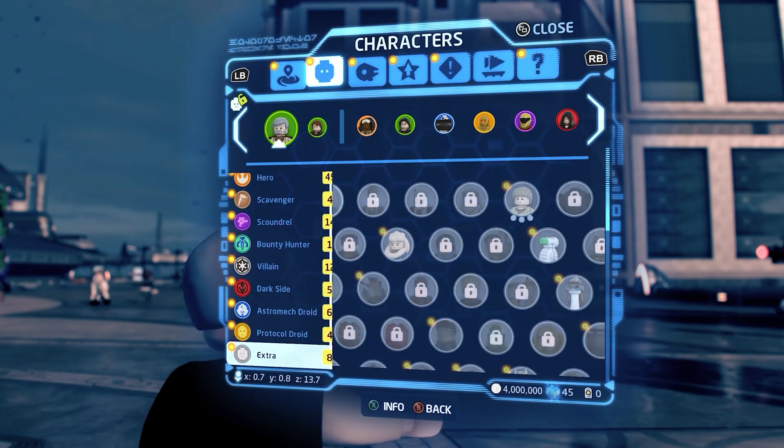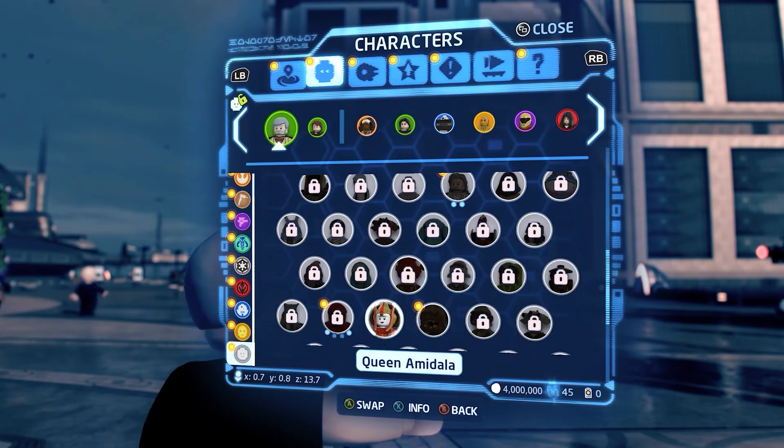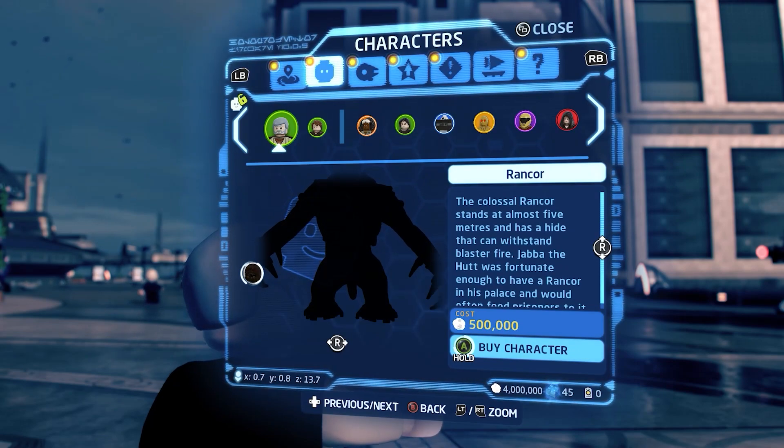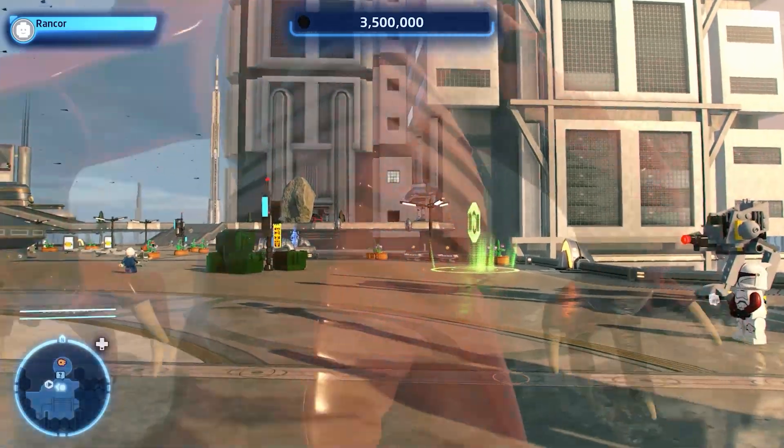You can choose the various appearances for characters and pick any character from a variety of classes. The extra class right at the bottom is for characters that don't fit in any of the other classes, such as the droideka and the rancor.